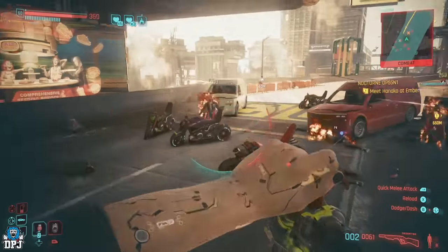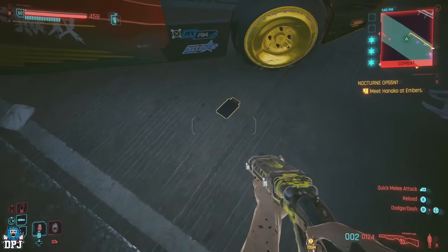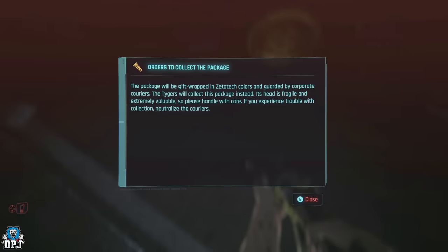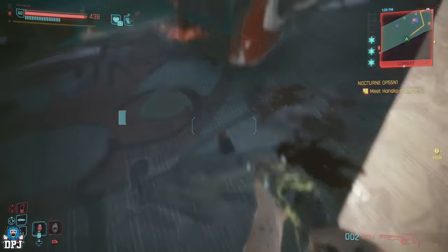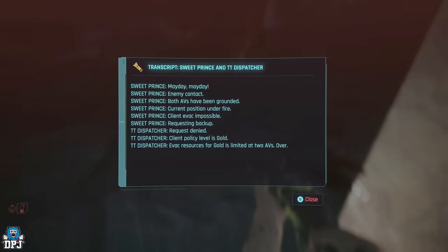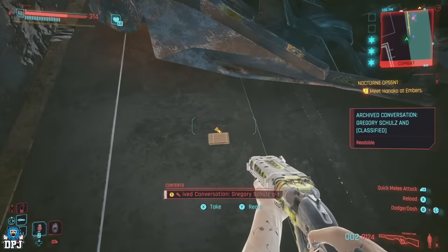The reason for the fight between these two groups is found via shards, showcasing the Tiger Claws chasing a dude named Dan, who the Trauma Team are trying to help out - this dude has sensitive info. There are a few shards here you can find and read which take the story a little deeper, but I will leave you to experience this on your own. If you find anything else cool, let us all know.